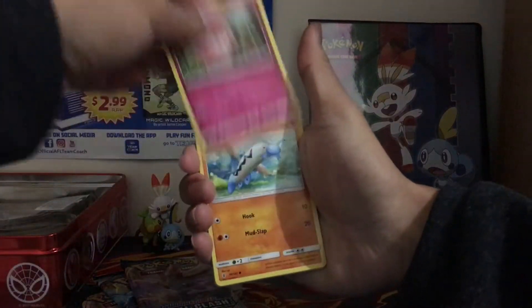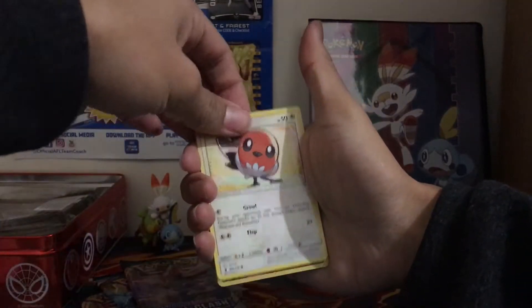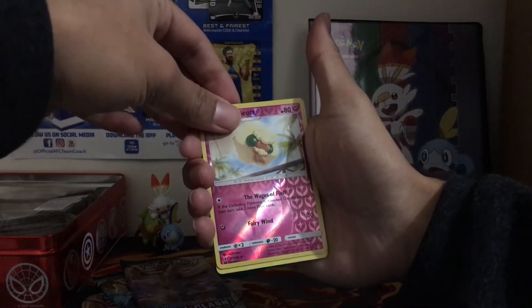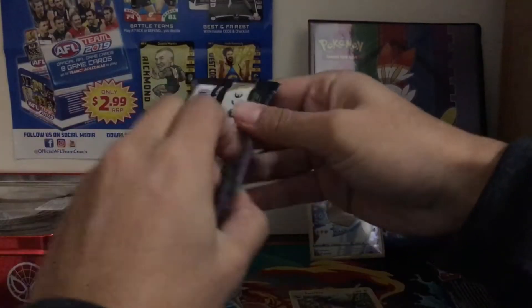Grass, Max Potion, Machoke, Energy Recycler. The Tapu Lele used to be a good card but since it's out of the TCG rotation it's not that great anymore. We got a Whimsicott which is a reverse rare, and the final card is a Swallow — so nothing too exciting in the Guardians Rising pack.